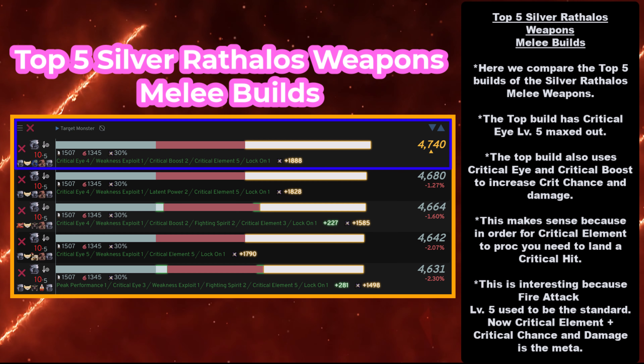This is really interesting because fire attack level 5 used to be the standard. Now critical element plus critical chance and damage is the meta — if anyone's telling you to do otherwise, they probably have no idea what they're talking about. I also read that critical element only applies towards your weapon's critical element; it doesn't factor in when you add more into it with fire attack. But you wouldn't want to anyway, because the standard was always to give you more crit chance along with your elemental attack. We're just replacing elemental attack with critical element.